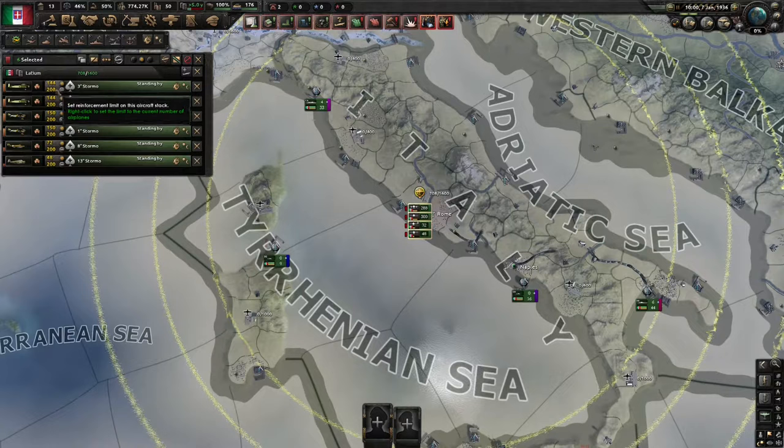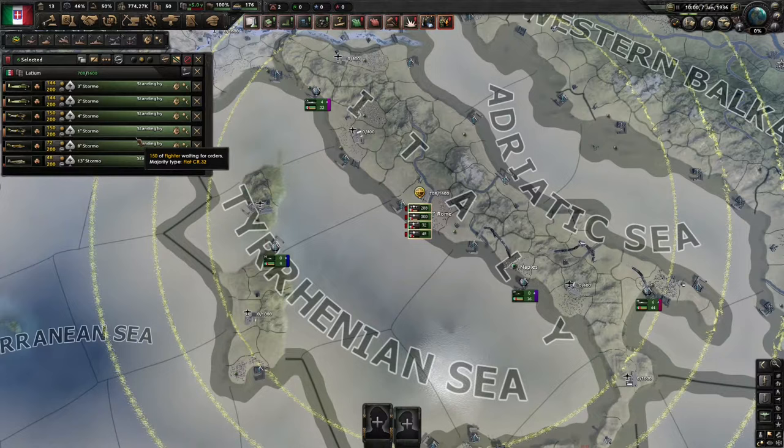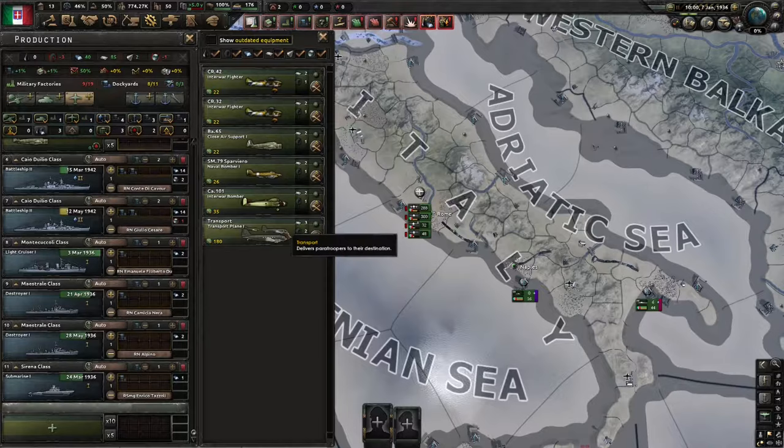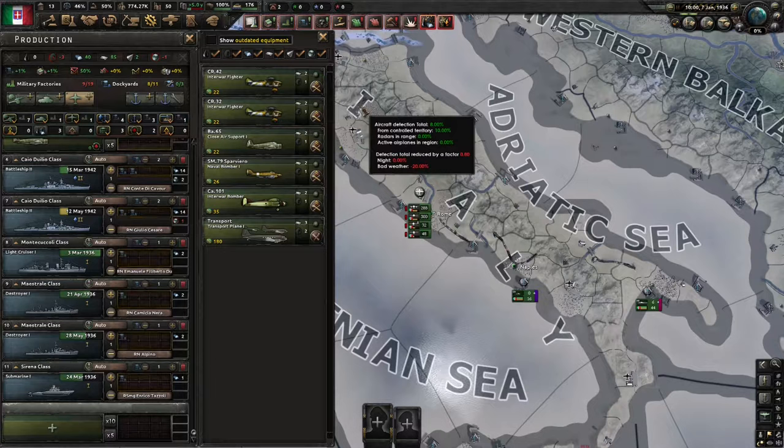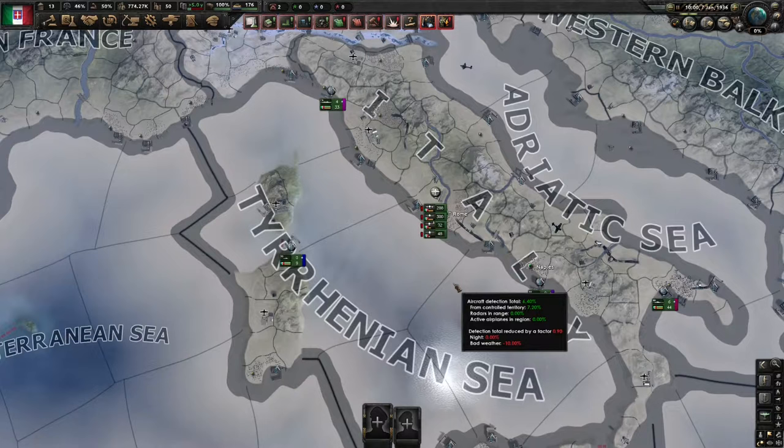As you can see, we have a bunch of air wings that are understrength. Like any other equipment and unit, you need to build equipment to supply them. The good news is, once you build your new aircraft, the new planes will automatically reinforce your air wings, provided there is space. Once your air wings are full, you can increase their capacity and split them, and then the new air wings will continue to grow.